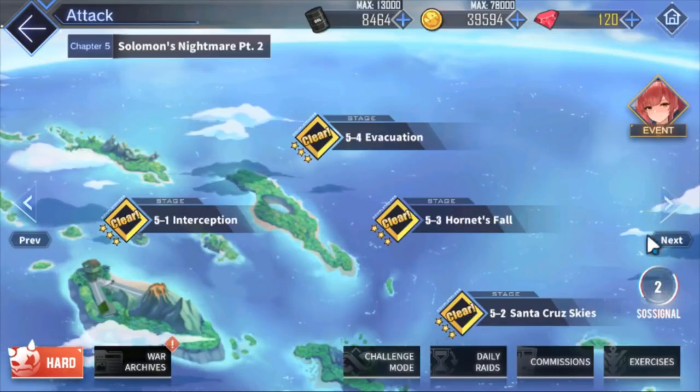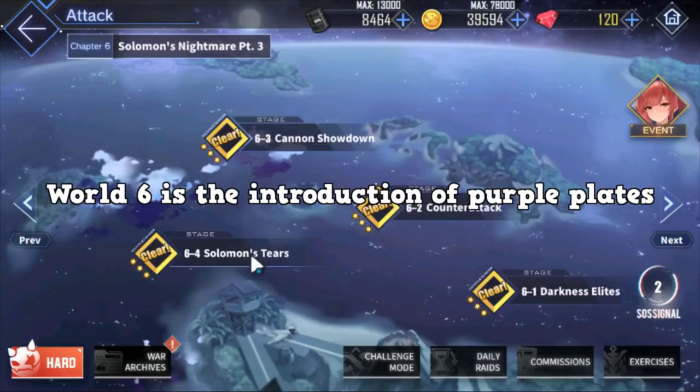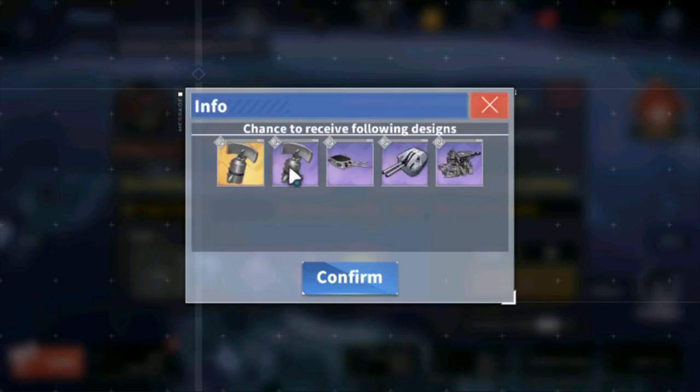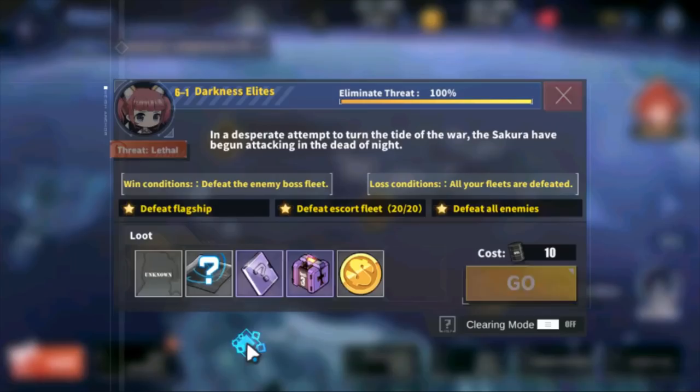We're going to skip world 5 because I don't like farming it. 6-1 is a really good map — world 6 has some really good gear. At 6-1, we have SG radars — very, very good, you'll need a couple of these. Also probably one of the best BB oscillators you'll ever use, so get some of these until PR. And core data for gear progression helps out a lot — farm these.